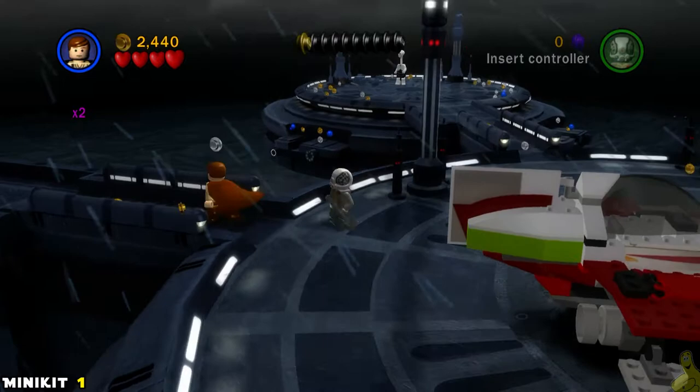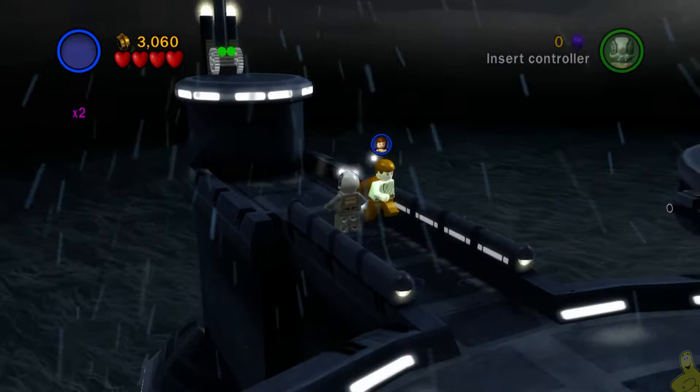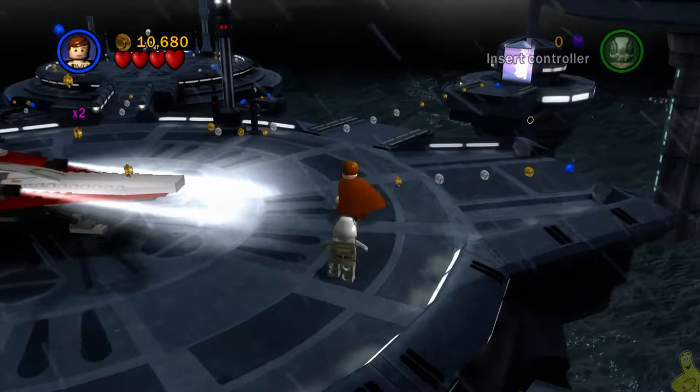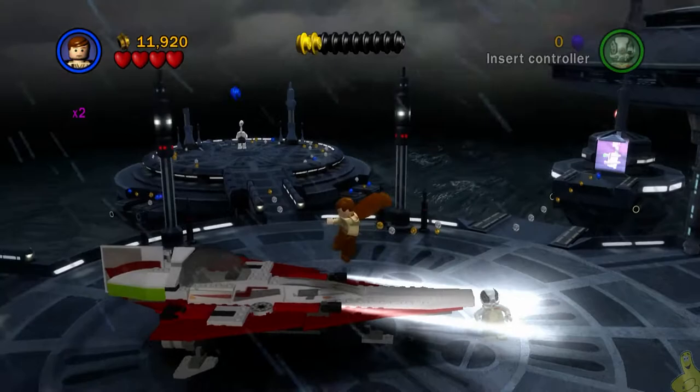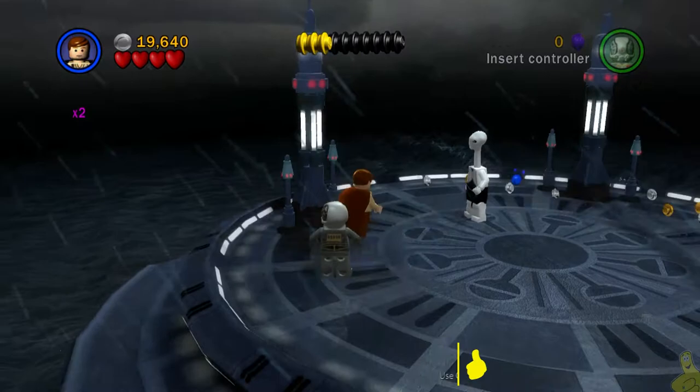As the gameplay begins, we're going to make our way over to the left with a character that has the Force. Go ahead and use the Force to lift up this ledge. Once you get up there, double jump with Jar Jar and you're going to get it. We're not going to focus too much on stud farming right now — the stud farm is not necessarily needed in this level. There are plenty of blues, and if you get that 2x multiplier, it goes rather fast.